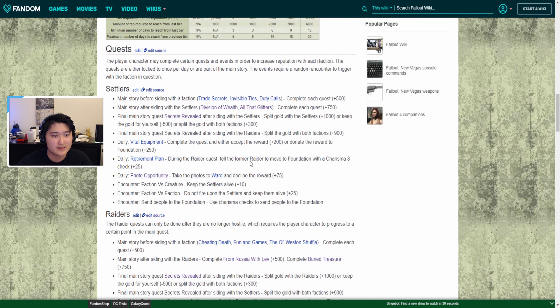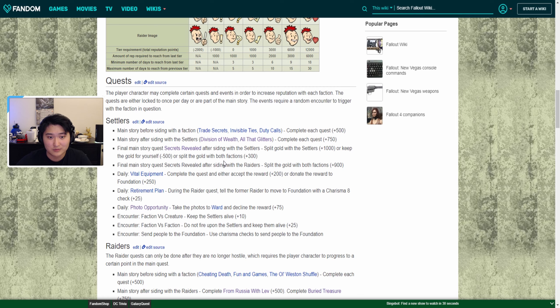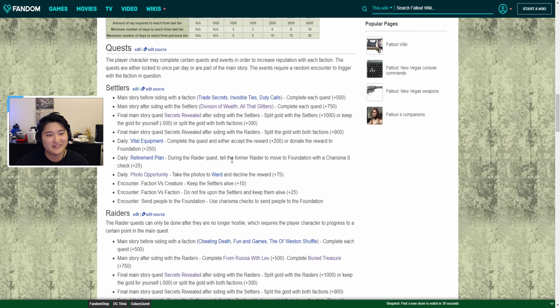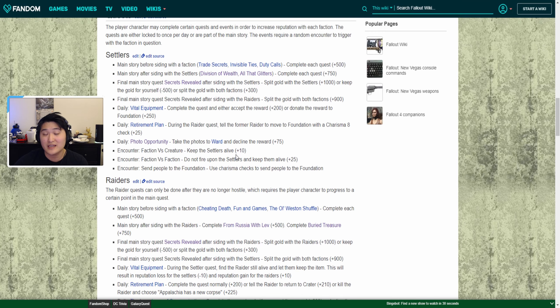I'd highly recommend that when you're doing the main Wastelander story, before you even get the gold bullion if possible, without too many spoilers, try to do quests for both factions as much as you can before you have to make the final decision. Let's talk about what you can do outside of the story quests to obtain reputation.